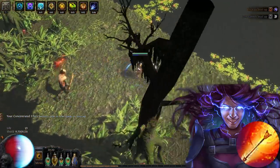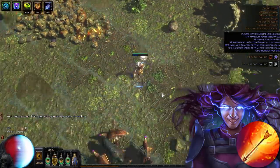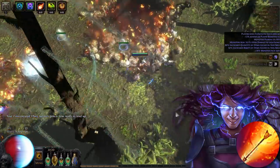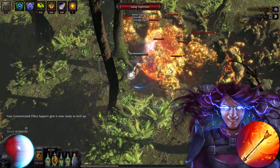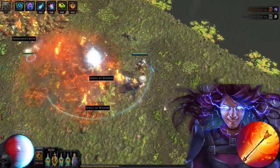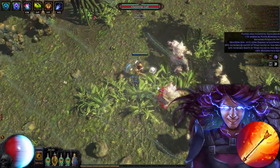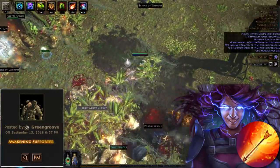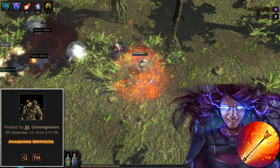A very similar approach is going Explosive Arrow Elementalist. The mechanics behind this are exactly the same. The only real difference is that one usually goes life-based and gets Chaos plus Blood Magic for a juicy 10k HP. So if you're bored by Flame Blast but still want to stick to the Ignite playstyle, check out the EA forum guide by Greengroove. It's very detailed and is always linked in the description below.